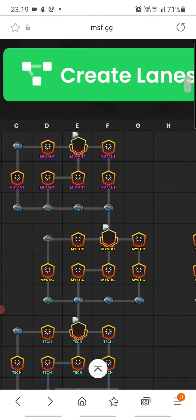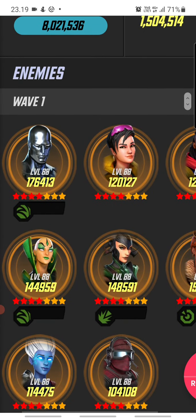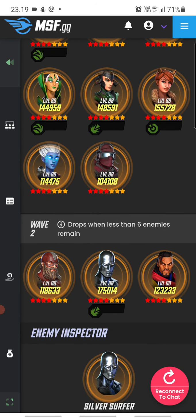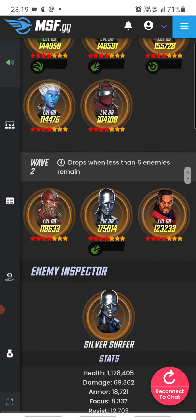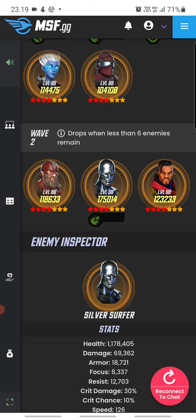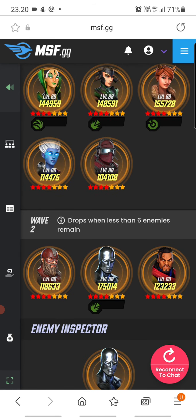Last is mutant. The first wave has a lot of new characters — Moon Dragon and Phyla-Vell, Silver Surfer, Jubilee, Bishop, always-dangerous Squirrel Girl, Hela, and Merck Lieutenant who makes the other guys powerful. It seems quite a tough wave. The next wave has two taunting tanks and Silver Surfer, and we know how dangerous that combination is.